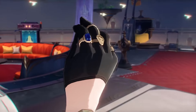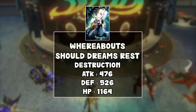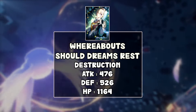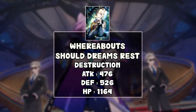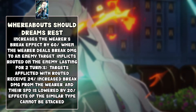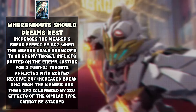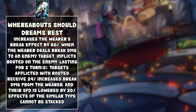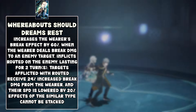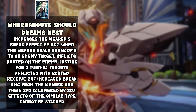Starting off, the first non-Erudition light cone we have is Firefly's signature light cone, Whereabouts Should Dreams Rest. It's gonna be a Destruction light cone with a kind of low base stack for a 5-star, but higher defense and HP that's average or a little above average. For this light cone's passive, it's gonna increase the wearer's break effects by 60% at S1. When the wearer deals break damage to an enemy, it inflicts a debuff — enemies with the debuff receive 24% increased break damage and their speed is lowered by 20%.